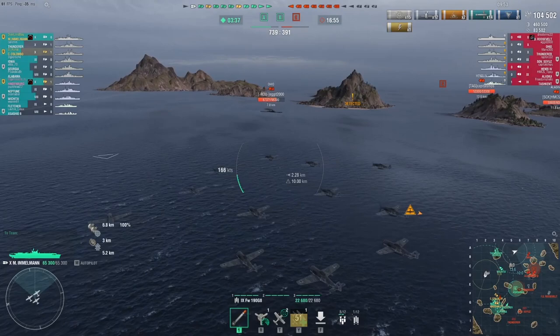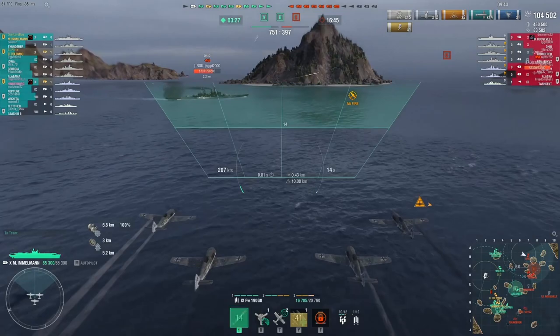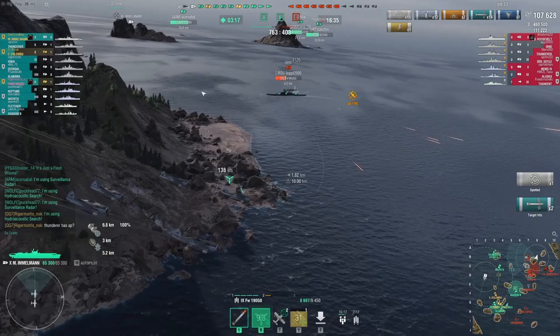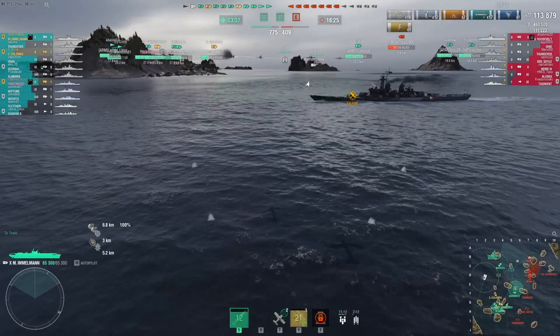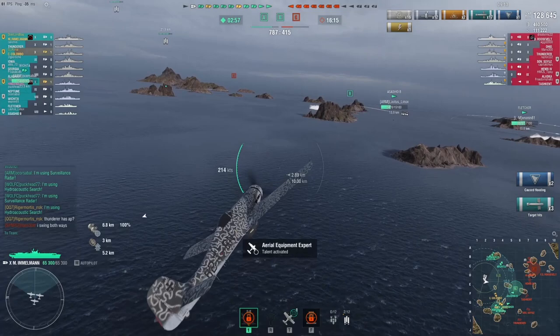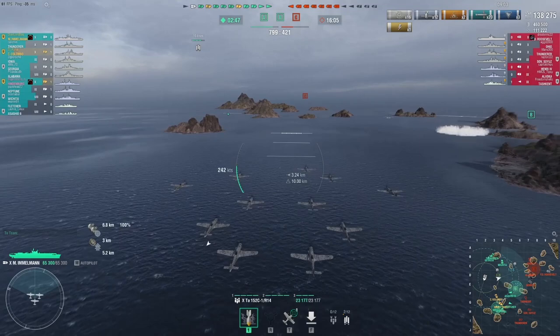How easy is Imamon to pick up and play? From my first time in a training room and the matches since, it's really easy. The torp arming distances are really short so it's easy to get up close and personal with ships — if they're hiding by islands they don't get that advantage. The planes are so fast you can use the skip bombers to start a fire, make them waste their damage control party, then immediately go back at them with torpedoes to get a permanent flood on them.